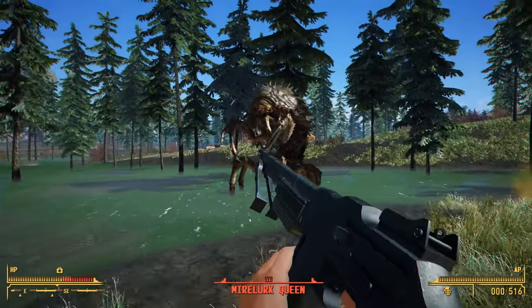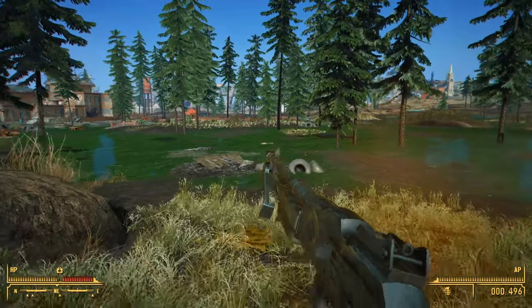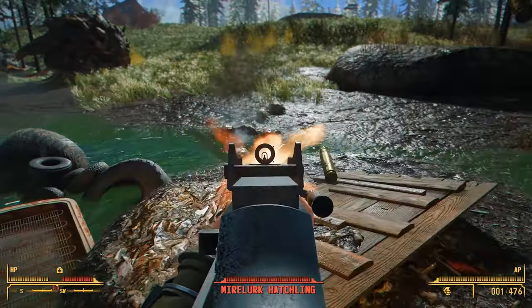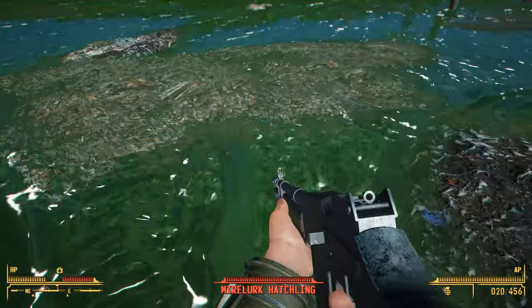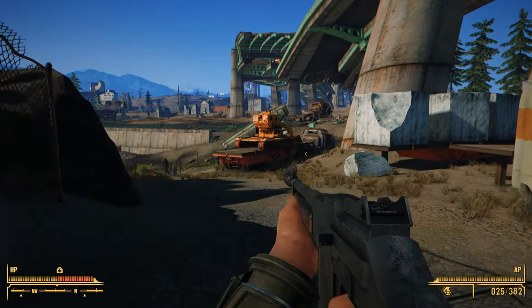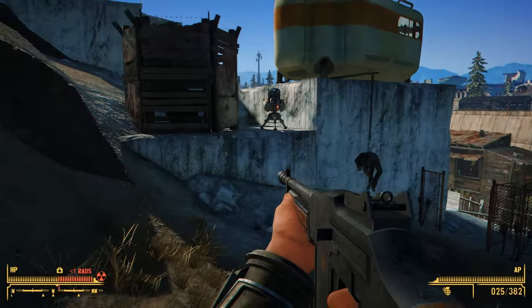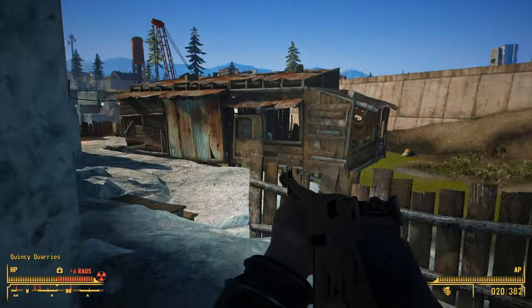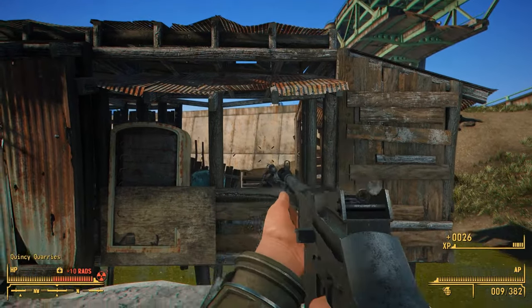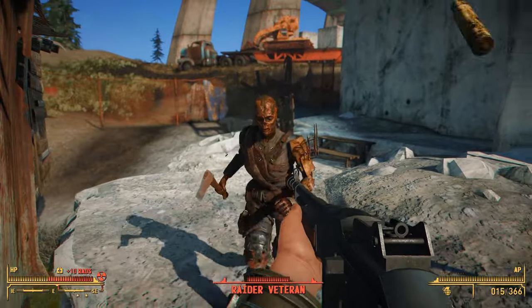Much like our other guns, this one is highly customizable and is also added to the level list so you can find it out in the world in its various options. There are over 55 brand new attachments and some brand new attachment categories we've never done before, allowing you to use this thing in many different ways. There are also custom attachments for the different unique variants — three uniques with their own unique looks and functions that make them behave a little differently than the standard monitor. This weapon features custom animations for the custom reload. There are some mild inaccuracies with the charging handle due to animation limitations, but everything is 99% correct and looks pretty good.